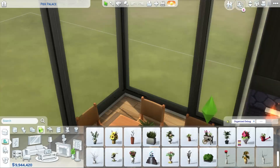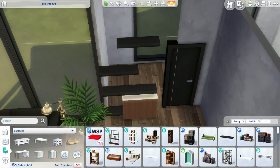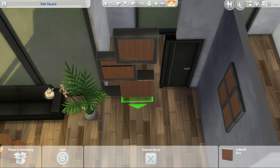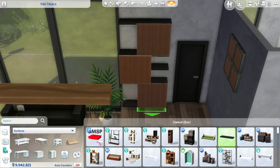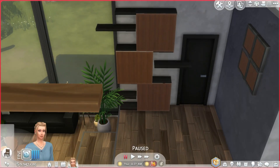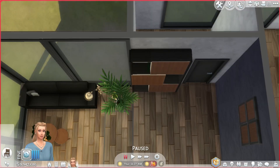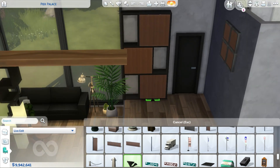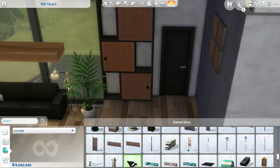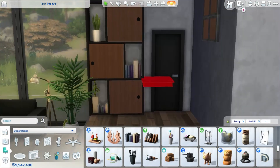Big shout out to TwistedMexi — the tool mod allows you to rotate things, scale them up and down, and raise them up and down with more precision. We can already do that with keyboard shortcuts, but with the tool mod we can do it with so much more control. As you can see I'm using it right now to create this custom bookshelf, because I don't like any of the bookshelves from the base game — they are so ugly — so I used gallery art and the base game shelf to create this design.